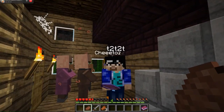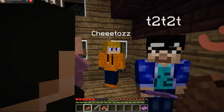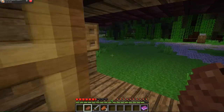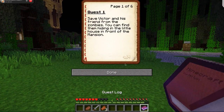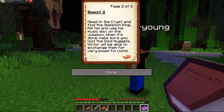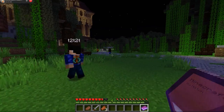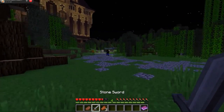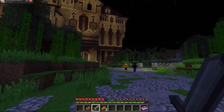T2, they don't need food. Okay. All right, so what do we do now? Let's save these jerks. Quest 2 is: head to the crypt and find the Skeleton King, kill him, and use his magic disc on the jukebox. When it's done, make sure you loot the gold nuggets. Victor will be able to exchange them for powerful loots. All right, Cheeto, lead the way.